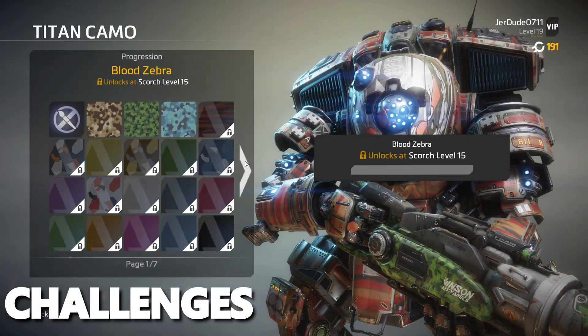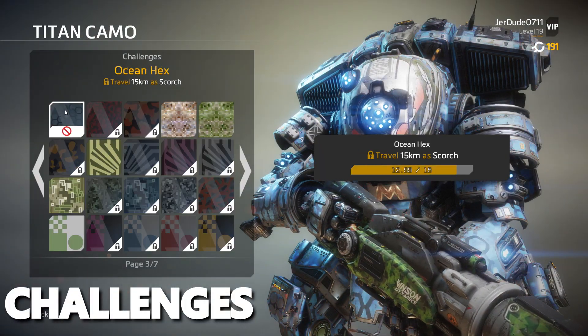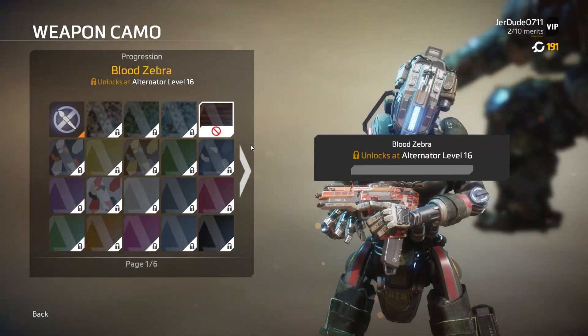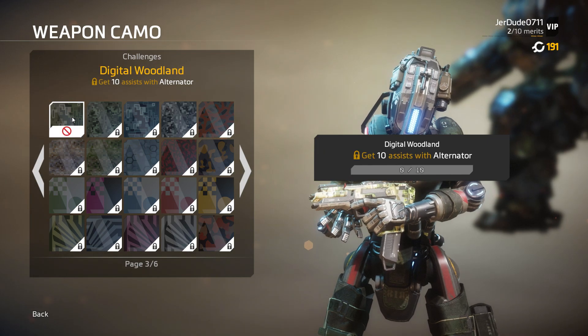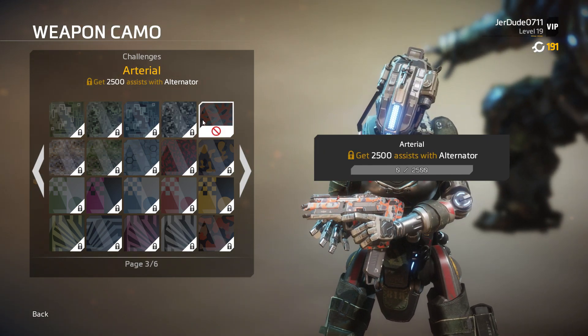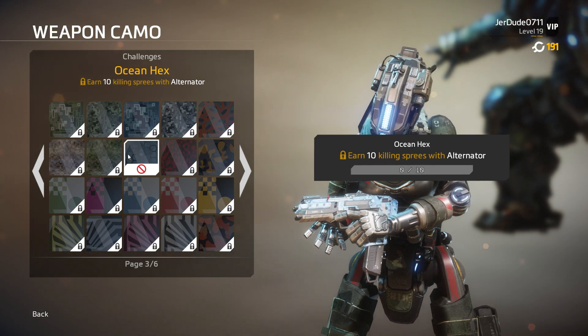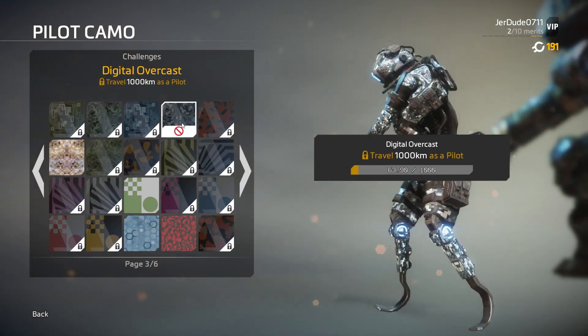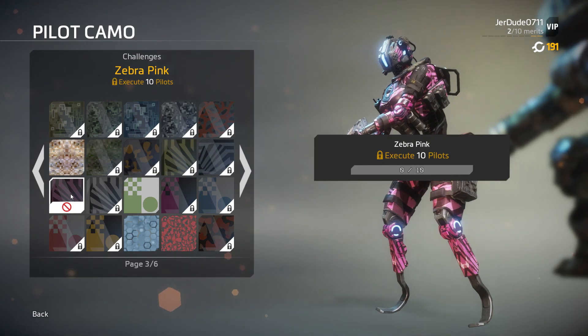The first tip I recommend is to pay attention to your challenges. In Titanfall 2, cosmetic items are unlocked by completing these challenges, but they also help you gain merits — merits of course being the way you level up. You will always be working towards these challenges without even having to think about them. However, it does help you more if you specifically target them to be sure you can do as many as possible.